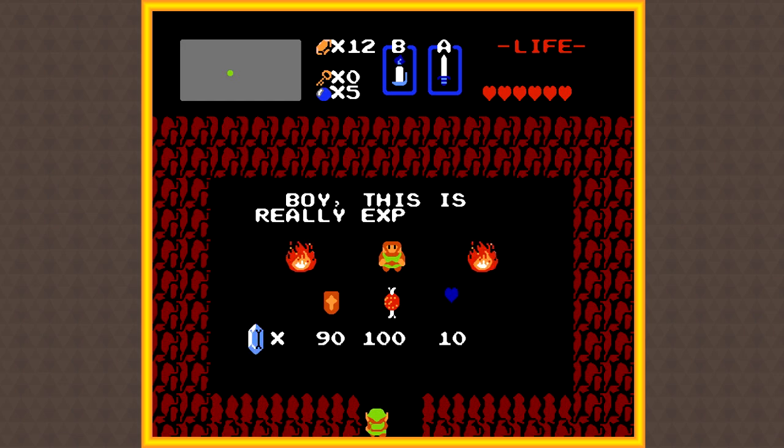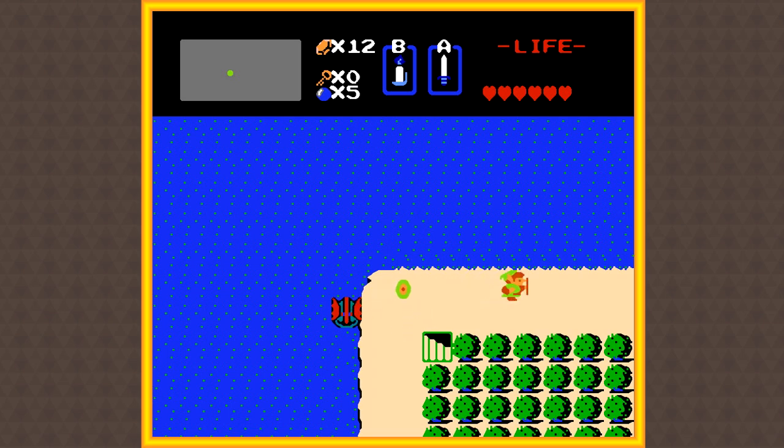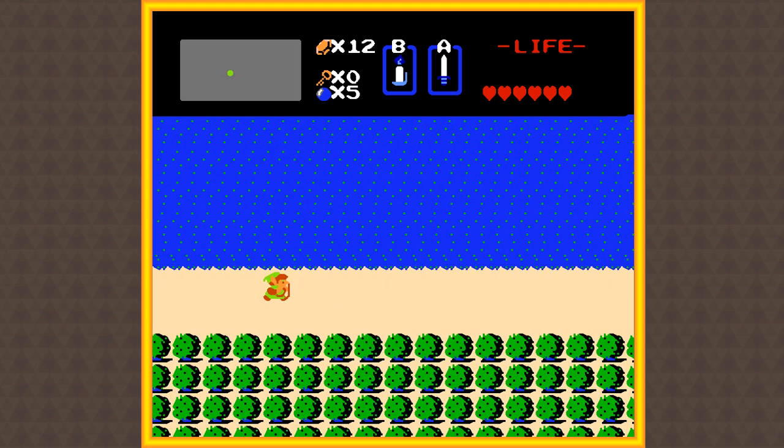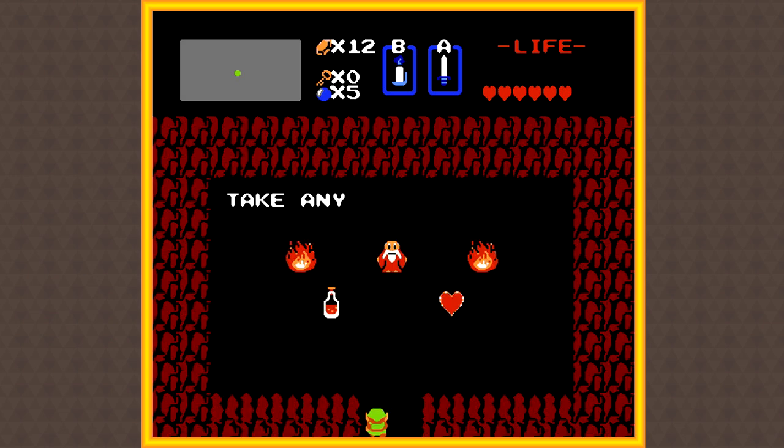And this is just a shop — I'm not interested in anything you have to offer, so let's keep going. I believe on this screen, though, if we burn the 5th bush from the right, we'll find a cave with something very, very important in it. Yeah, there we go — another heart container! Hooray!